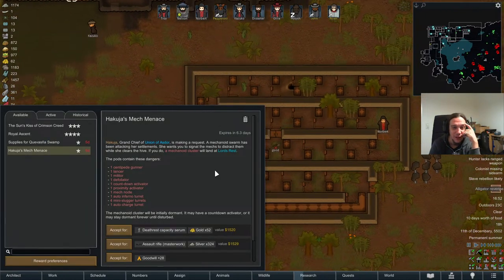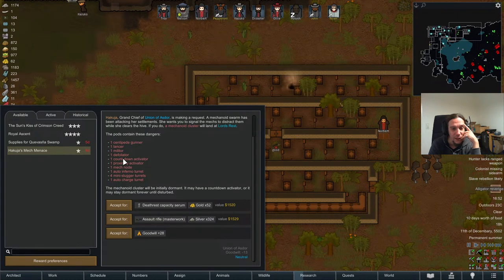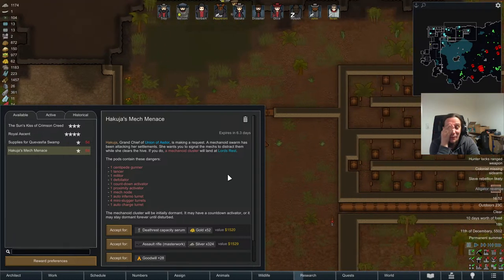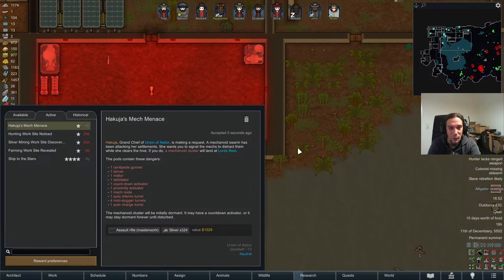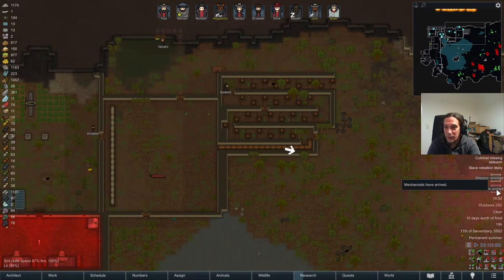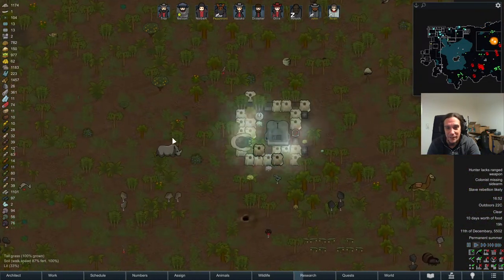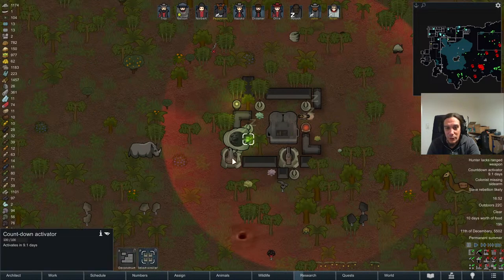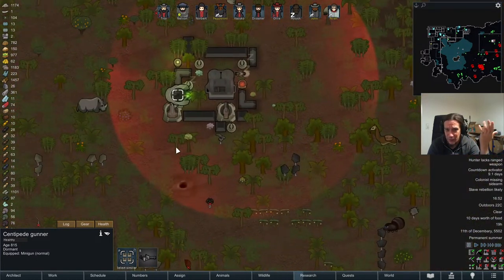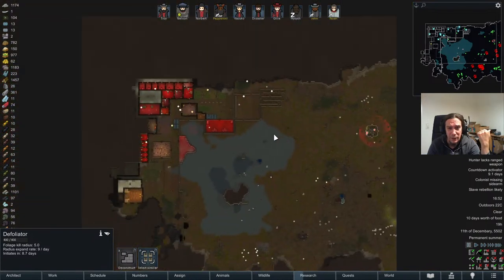Hakuja's Mech Menace — a defoliator. I want that. I don't want the death rest capacity serum that badly — I want the assault rifle, so let's summon another mechanoid cluster on our map. I'll surely regret that, but it is as it is. It's a countdown activator — at the end of the day it ain't that much of a difference. We just have a defoliator here and its radius will expand. I think at worst it'll be something like this, but it won't be touching my main agricultural areas.